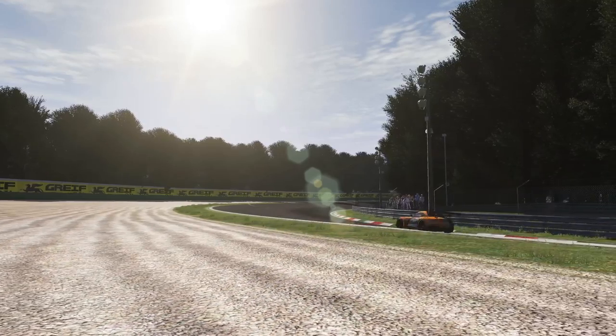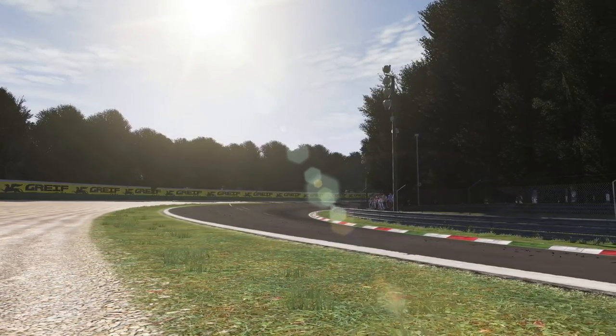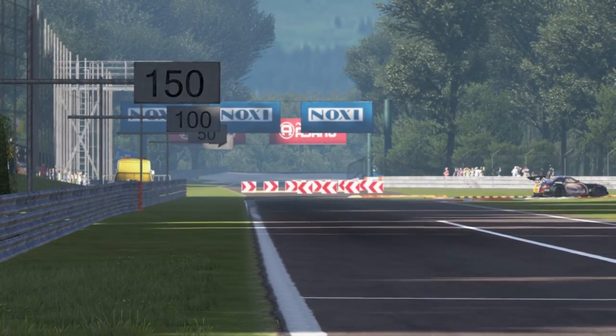A lot has changed since its initial construction, with millions being spent on making it safer and more accessible. Coming down the main straight you need to watch down the left side for the 150m brake marker, then brake down into Variante della Rettifilio.